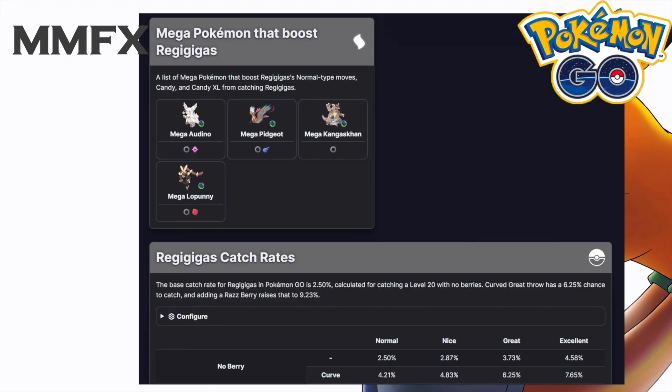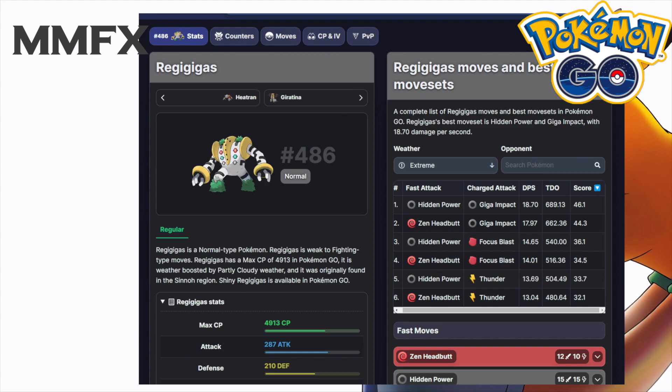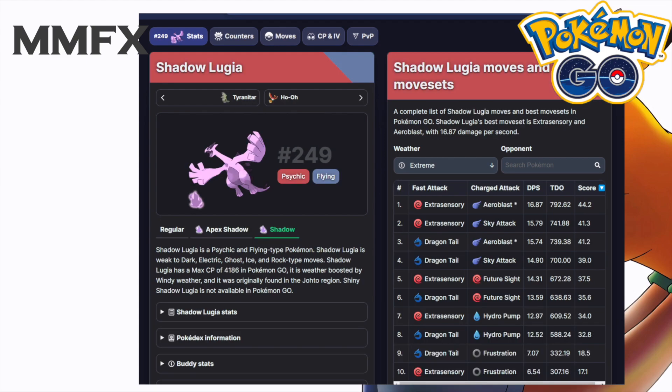Now speaking of Regigigas, let's move on to Shadow Lugia. Shadow Lugia is the next Pokemon we're going to go over, as it is coming back in Team Rocket Takeover. This is finally returning to Pokemon GO, however from what we can tell it is not the apex shadow, which is really unfortunate because apex shadow would be a lot better.